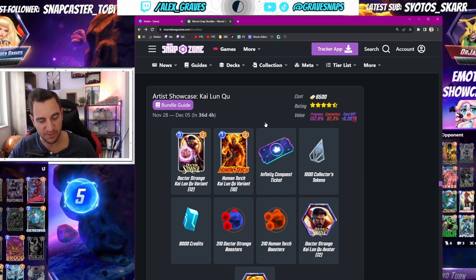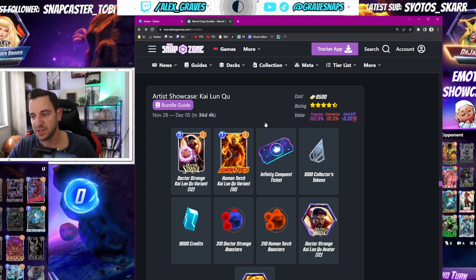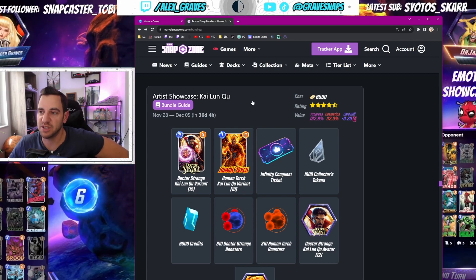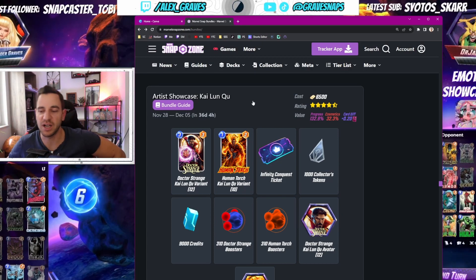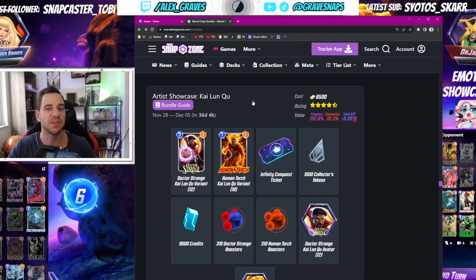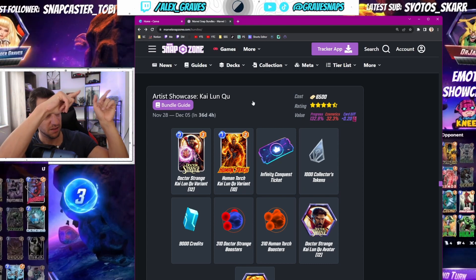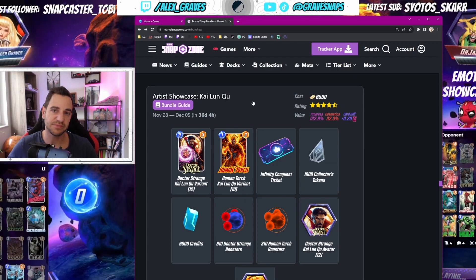That was it for the bundles, and as you could tell a lot of them are really great. They're doing a good job this time putting real value into spending actual money on the game — definitely getting better. It comes down to asking yourself how much money you want to spend so you don't go broke — or if you even need it. There were a bunch of very good ones to get great value and increase your collection level to get more cards faster. If you have questions or think I talked unfairly about some of these, let me know in the comments. I'll see you on stream at twitch.tv/alex_grace and in the next video.